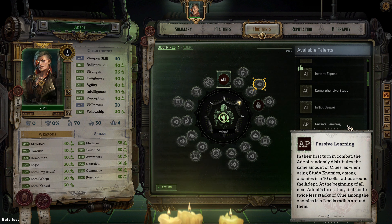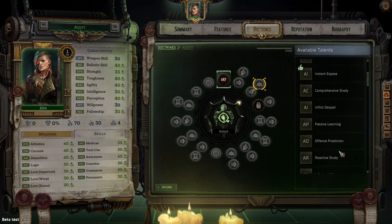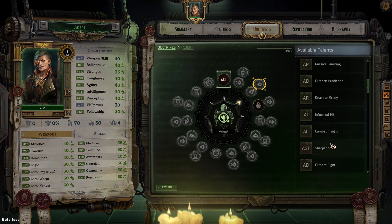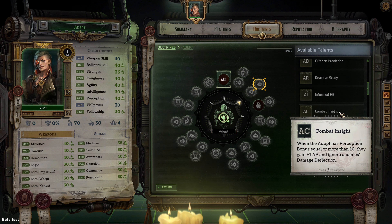Offensive Prediction — the adept suffers negative three times intelligence bonus percent less damage to enemies with clue. Reactive Study — if an enemy with clue within a five cell range attacks the adept or an ally, that enemy gains an additional stack of clue. Informed Hit — if the adept uses Precise Attack on a target with more than or equal to 10 minus the adept's intelligence bonus clues, the hit will be critical.